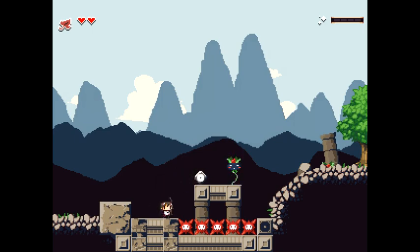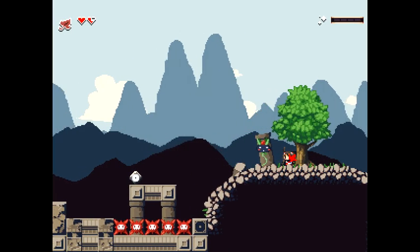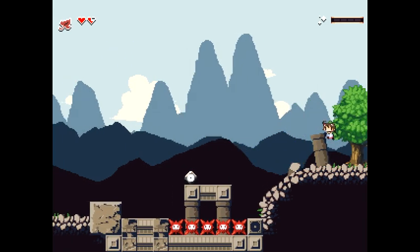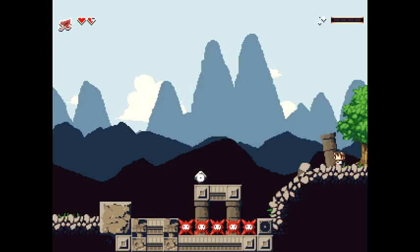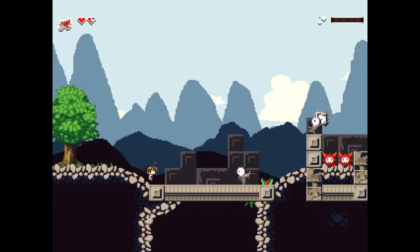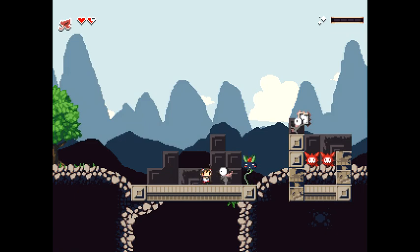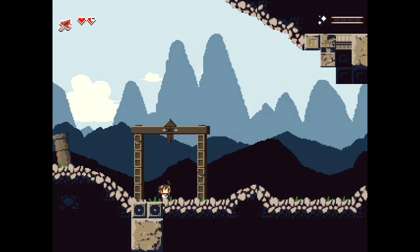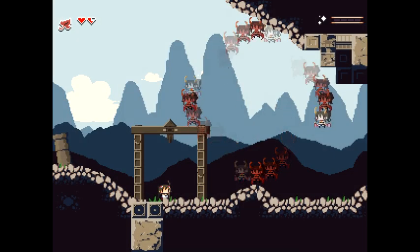That's not an enemy — it's a reference to the first Momodara game. This time we're fighting plants. Hello, I hadn't seen you there! My health is shown in the upper left corner — I have two hearts, and being hit does not make me lose an entire heart. Yep, plants. Look at that enemy up there — I remember these. There are red spikes of doom.